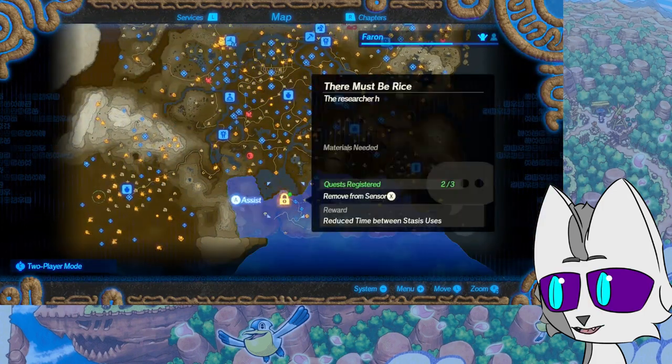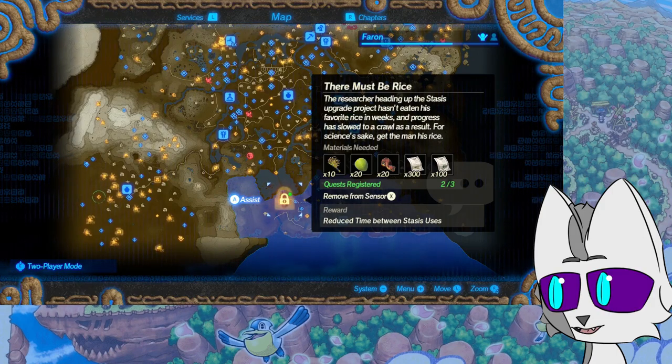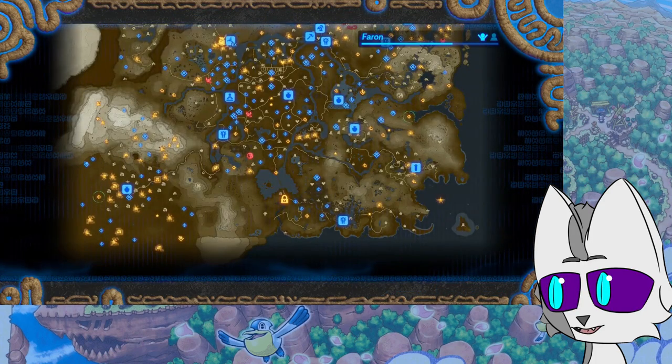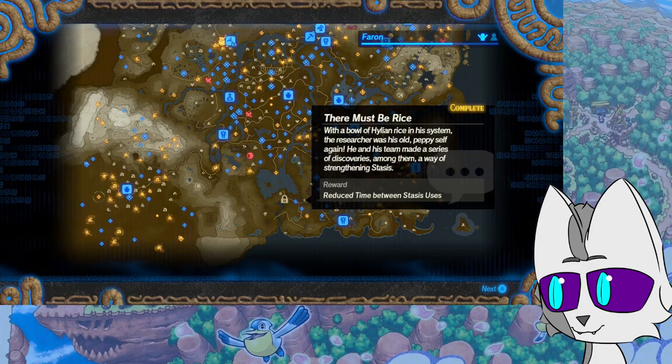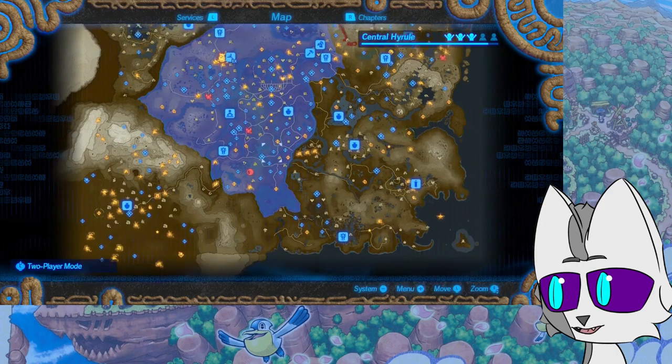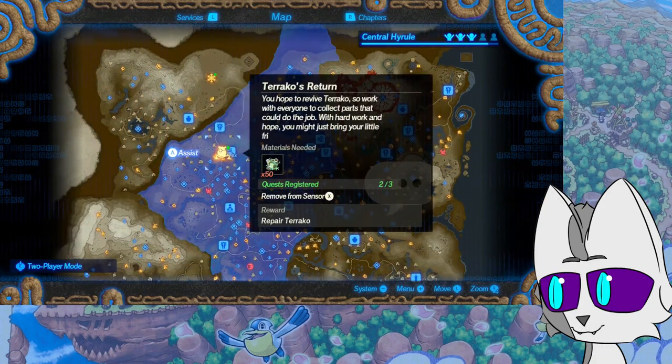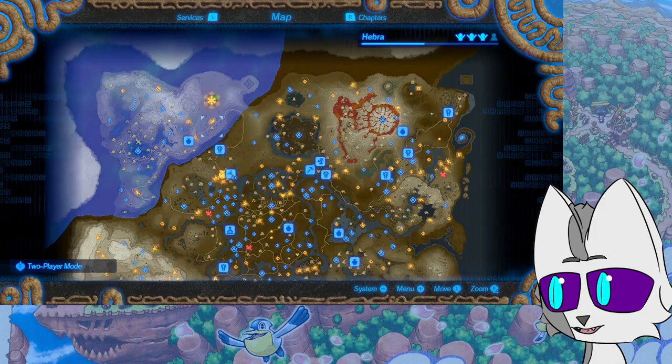Not sure if that's enough. Brain is bad at math on the fly. Let's upgrade our runes and go into those missions. The researcher heading up the stasis upgrade project hasn't eaten his favorite rice in weeks and progress has slowed to a crawl. For science's sake, get the man his rice. With a bowl of Hylian rice in his system, the researcher made a series of discoveries, among them a way of strengthening stasis — which just means I'm going to be able to spam that beyond all belief.